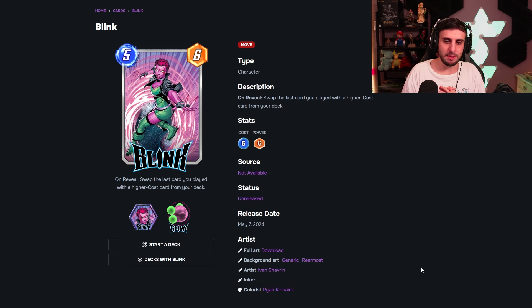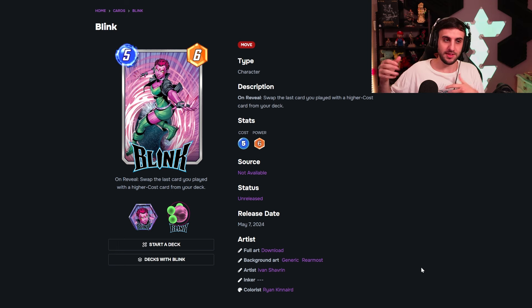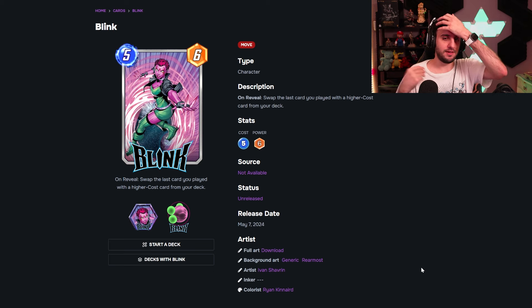First we have the season pass card: Blink. She's going to swap the last card you played with a higher cost card from your deck. Think of this almost like a Lockjaw or on-reveal deck. You can use her with Electro — play Electro on turn three, then play Blink on turn four to send Electro back to the deck, getting rid of its negative ongoing effect and pulling out a higher cost card. In a ramp deck with lots of high-cost cards, that's great value. She also works with cards that have strong on-reveals but low bodies, like White Tiger or Iron Heart. This card is going to be quite good — definitely one to keep your eye on.